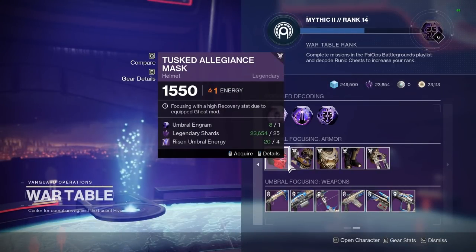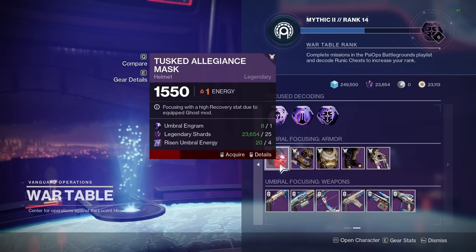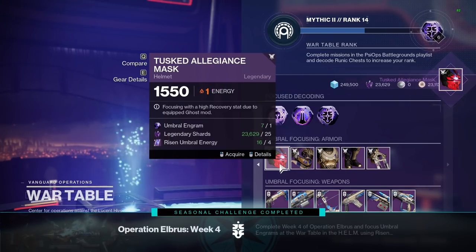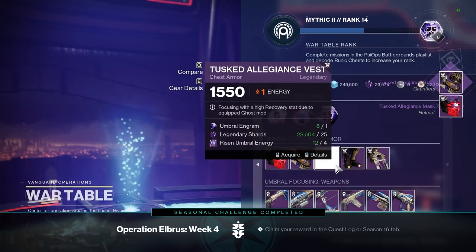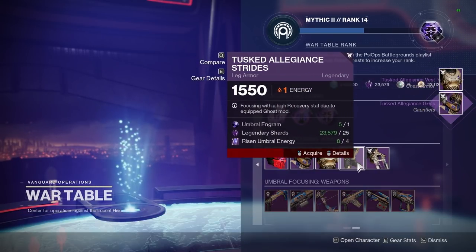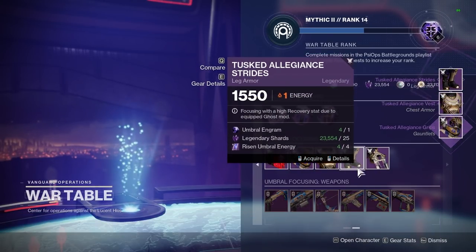As I mentioned, I wanted to test the drops I got here, and since my hunter really needed some high stat armor I chose to decrypt them on him. I did one piece of each armor off the bat and honestly the rolls I got were way better than I thought.